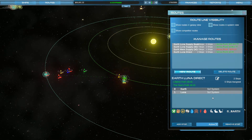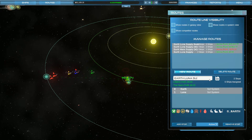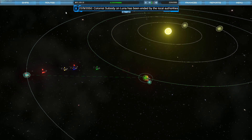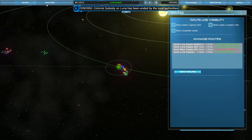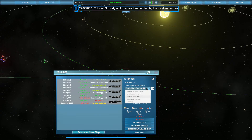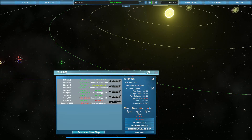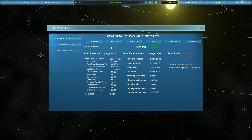Let's stick with these prices and we can mess with them once we get a baseline. We're not going to call it supply — we're going to call it Earth Luna Express. The colonist subsidy was ended on Luna, so any money we might have made just got cut in half right there. Let's make sure this is ready to go. We've got eight more days, and it looks like we turned over a pretty good profit.